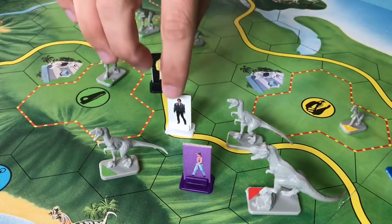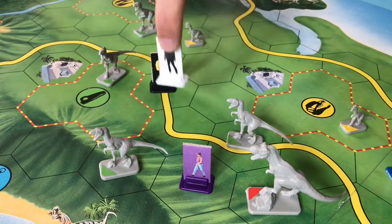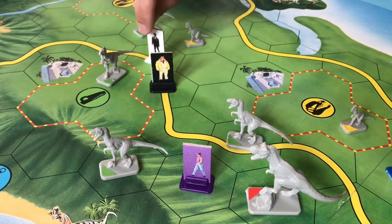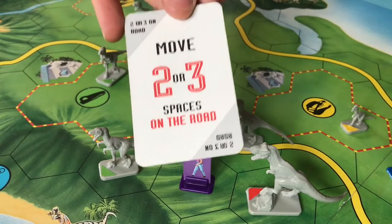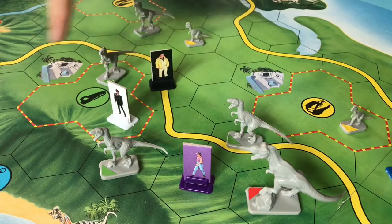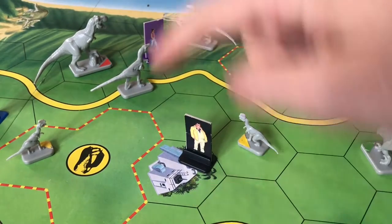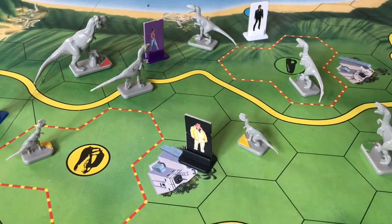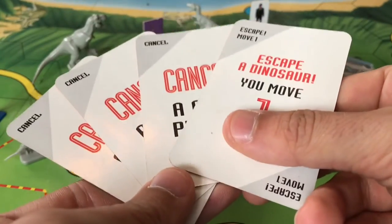As you move around you cannot move through a space that a dinosaur is in, but you could choose to move into it. You can however move through a space that an opponent is in and stop in the same space as them. You can move along roads — particularly useful with a road card — but you can't cross over an electric fence into a dinosaur paddock even if it's completely empty. The maintenance shed spaces are safe because dinosaurs are not allowed on them, and as a bonus if you end your move on a maintenance shed you can trade in up to four of your cards automatically.